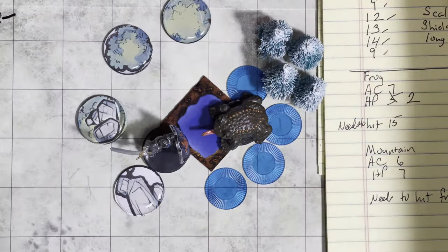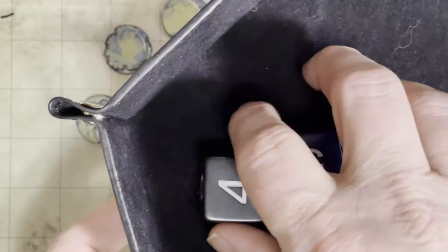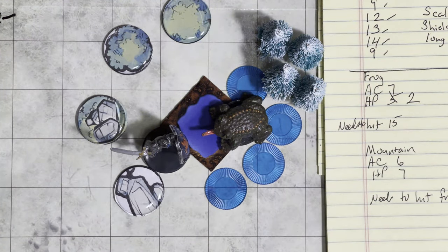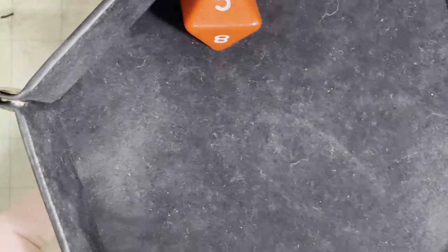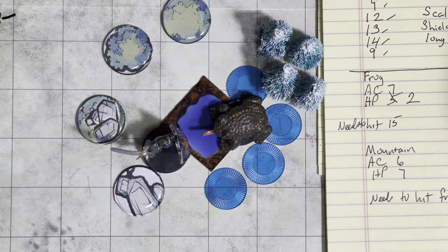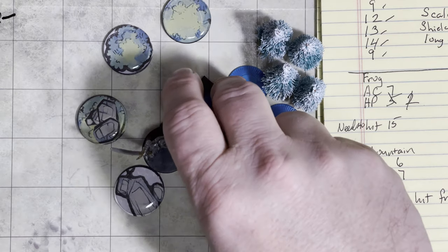He does 1d8 and doesn't have any additional damage modifiers because his strength is only 14. He did 3 points of damage — the Frog's hit points is only 5, so the Frog just has 2 hit points left. By the rules, we should now re-roll initiative. The Frog gets a 12, and for our hero he rolls a 14, so our hero gets to go again. He has to roll a 13 or better to hit that Frog — and he just rolled a 15, so he hit the Frog. He just did 5 points of damage. After all these decades, Scoobum has been vindicated, and the Frog lays dead.